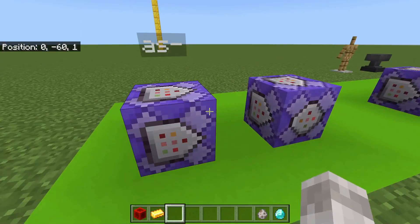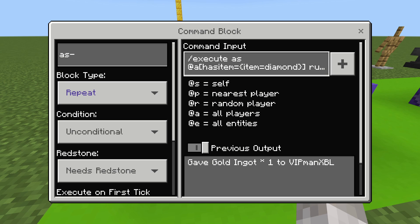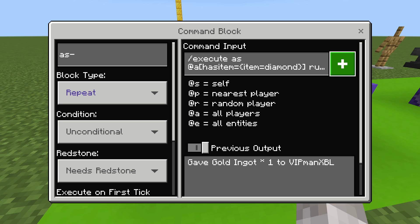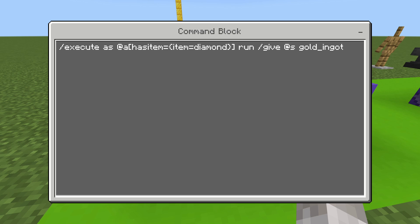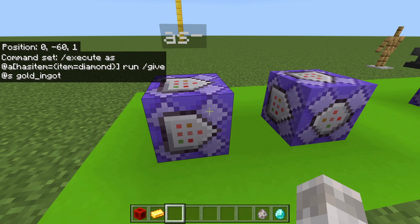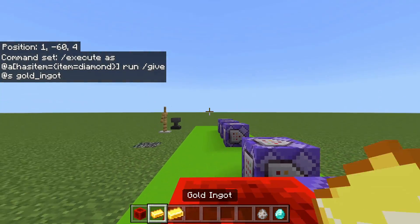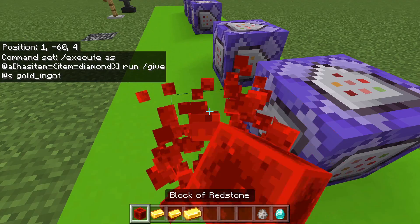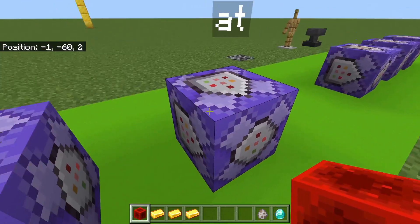First, I'm going to show you execute as. This will execute a player or an entity and any data attached to that player or entity. So for example: execute as, as has_item, item equals diamonds, run slash give gold_ingot. This will give any player who has a diamond a gold ingot. If I activate this command block, I'm getting a gold ingot because I have a diamond. This is the 'as' element of the execute command.